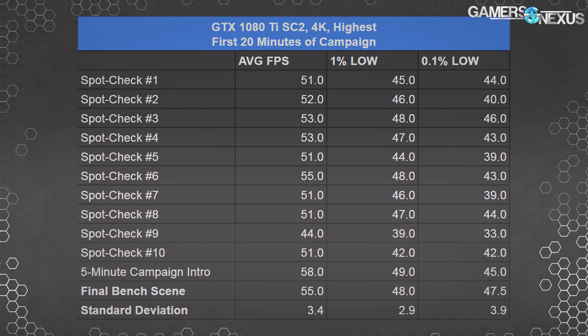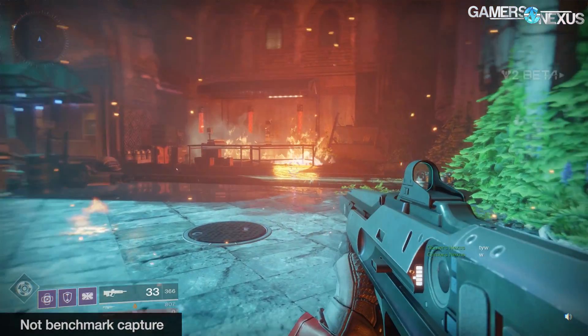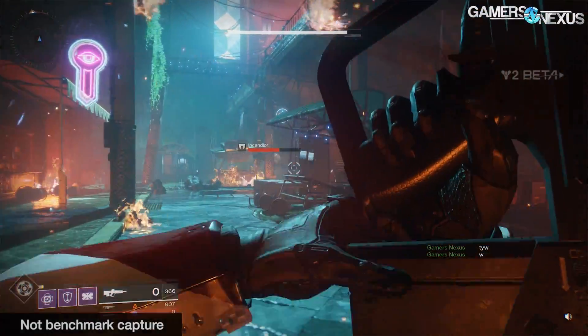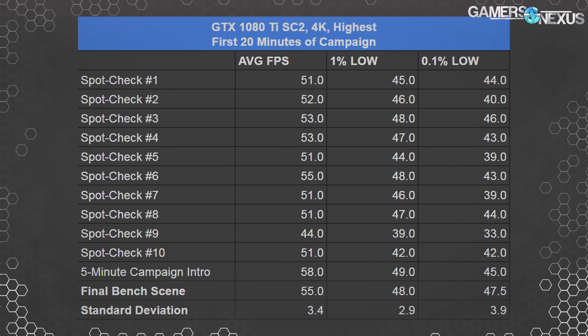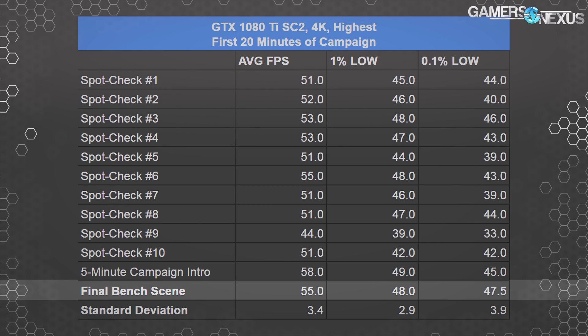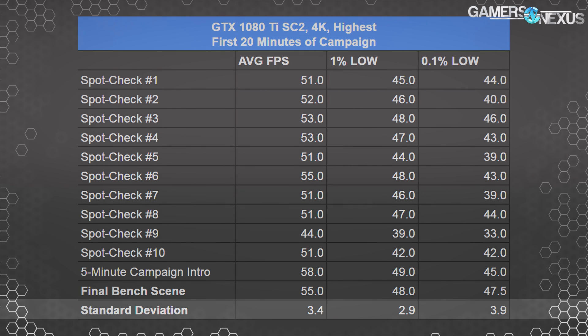This first table shows each spot measurement against one another and the final benchmarking course. Overall, our FPS range is consistent. There's one lower FPS number which occurred in a densely packed city street area with complex geometry — we only saw this dip one time during the campaign. Averaging the spot checks across the entire 20-minute session, we get 51 FPS average, 45 FPS 1% lows, and 41 FPS 0.1% lows. Our chosen benchmark course ended up at 55 FPS average, 48 FPS 1% lows, and 47.5 FPS 0.1% lows — remarkably close, showing the method is representative of the full beta intro campaign.